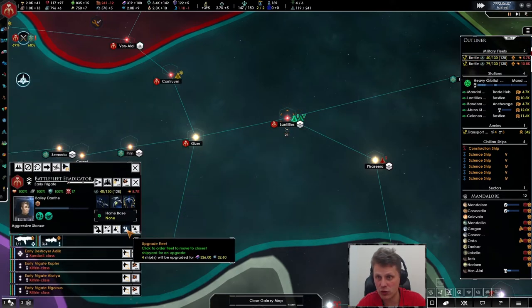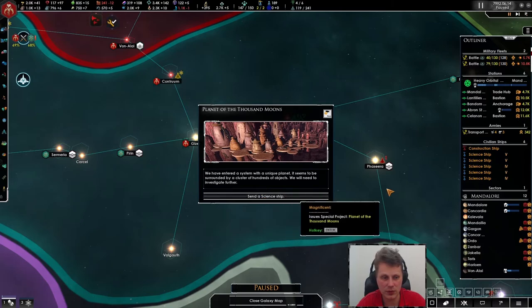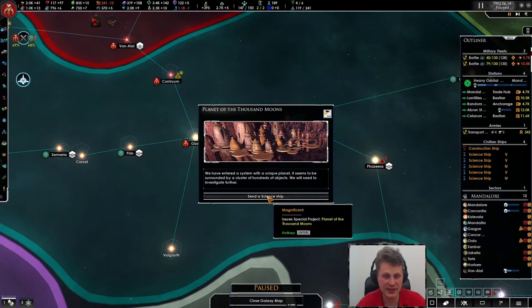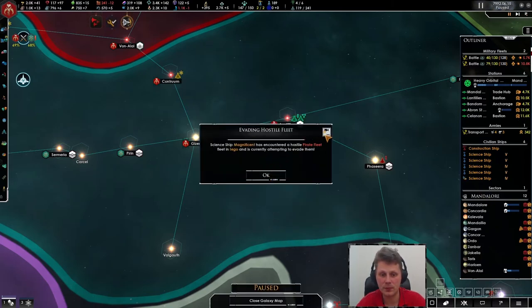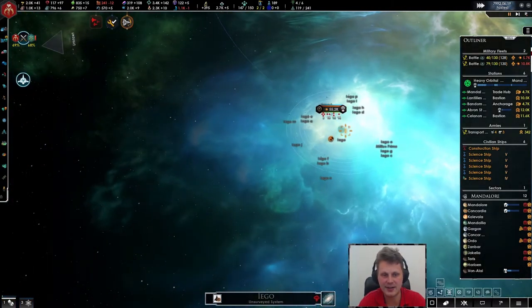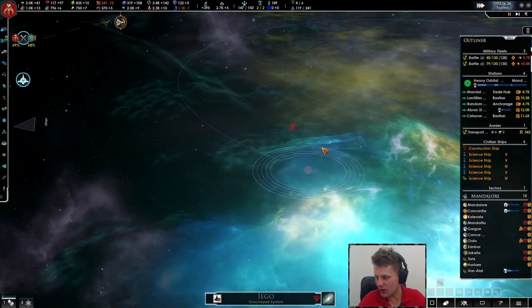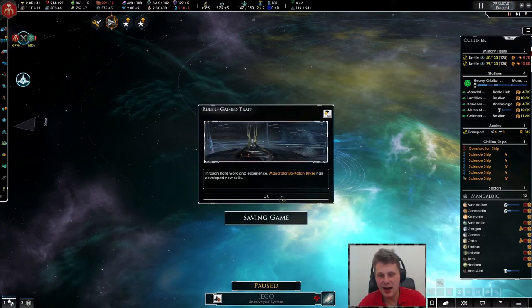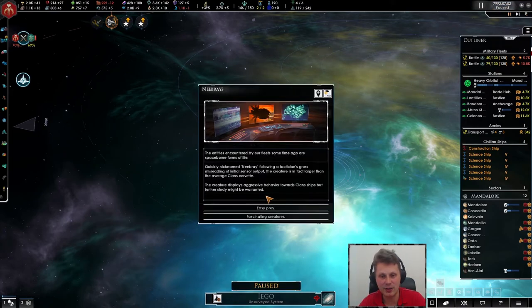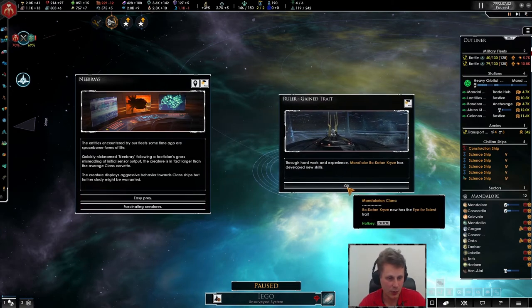326 — I kind of don't want to do that in this station since it's not the best. Oh wow, look at this! I love it — it's just so strong, stupidly strong. I've never played with so many other empires. This is definitely one of the biggest empires. We got an eye for talent.